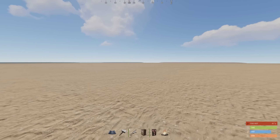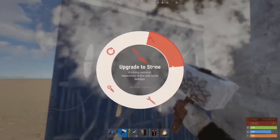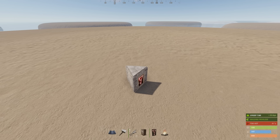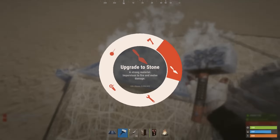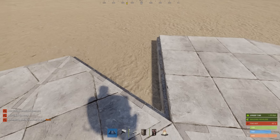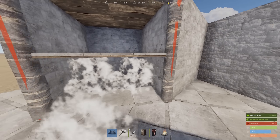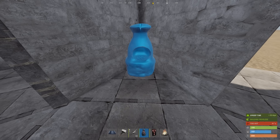Starting off the base build, go ahead and secure your build spot with a triangle. We're going to build the rest of the starter footprint, so turn on three-sided symmetry. Keep this triangle open to multi-TC from later and seal in the rest — squares are for our loot rooms. Place our furnaces in this triangle and seal them up.